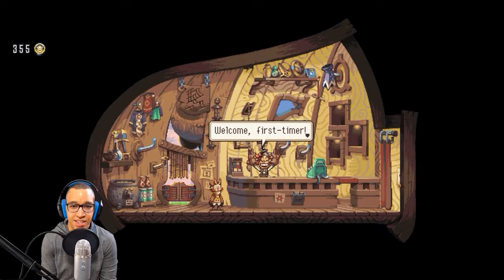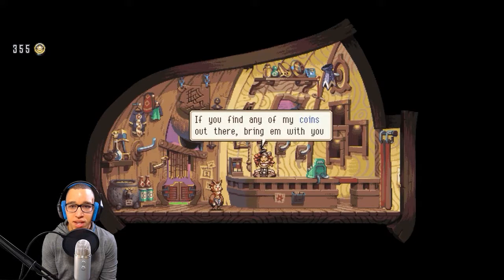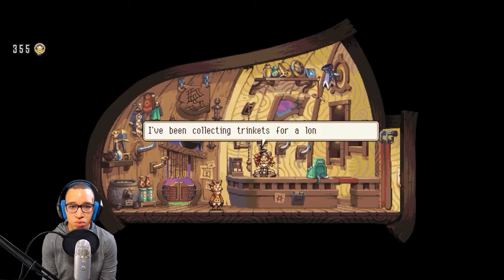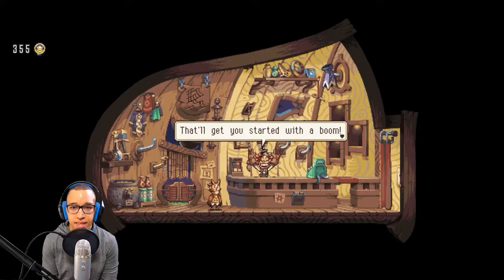Oh my god, look at his face. 'My name is Buccanary, this here's my legendary adventure emporium.' I don't know why I'm doing this accent. 'Do I have a challenge for you — I've hidden all my Buccanary coins. If you find any of my coins out there, bring them with you. The more you find, the more I'll let you select from my trinket collection.' And for every coupon ring you find, I'll give you three of my Buccanary coins — that'll get you started with a boom.